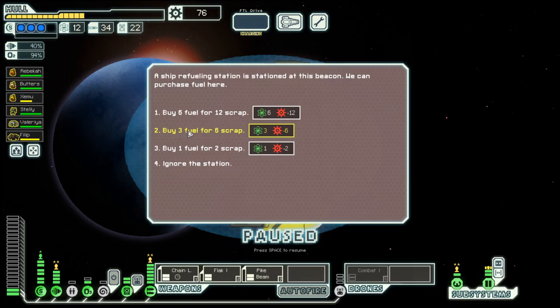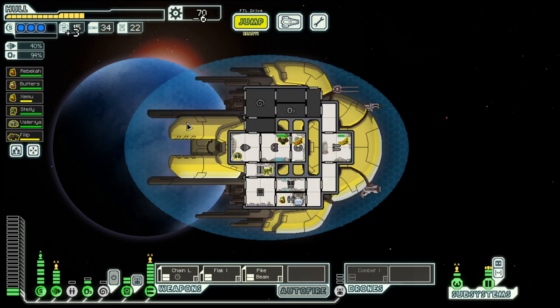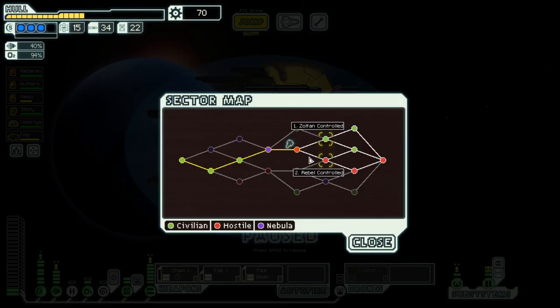Let's buy three fuel because it's cheap that way. And then we shall move to rebel-controlled space in the next episode. Until then, goodbye.